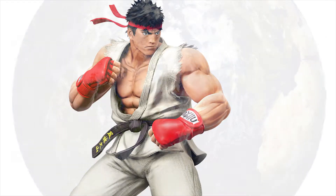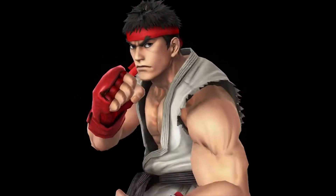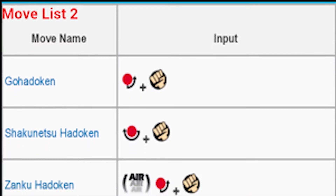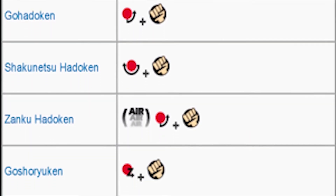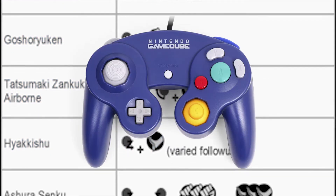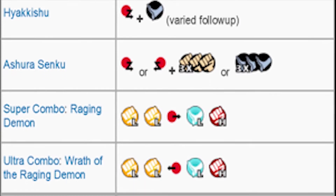Ryu, also known as the World Warrior and also the Mario of fighting games. When Ryu was first announced for Smash 4, it took the community by storm, and the fact that they even added controls of light and heavy inputs to make him somewhat akin to how he is in traditional fighters — since the GameCube doesn't have enough buttons to fully replicate it — is very much appreciated.